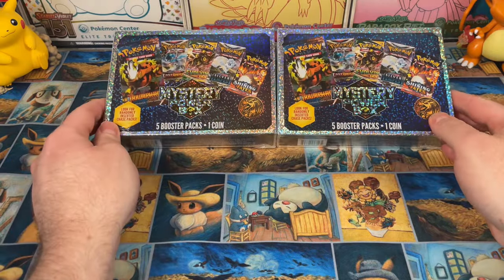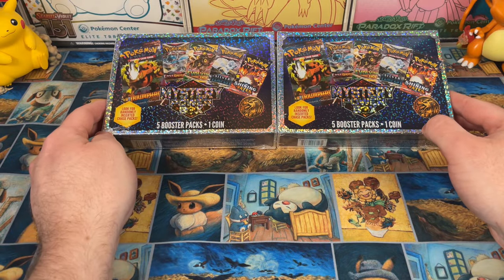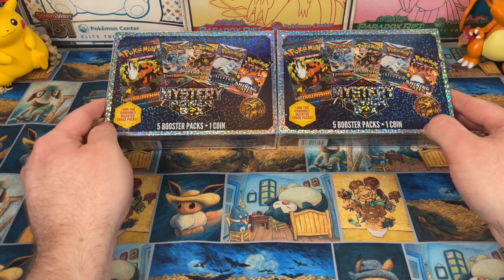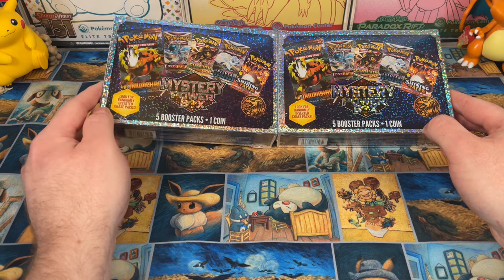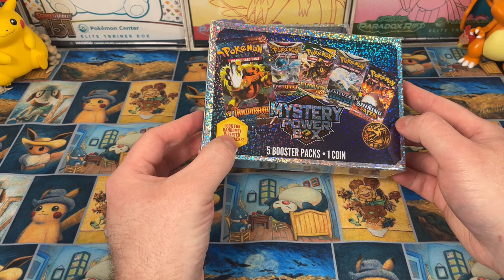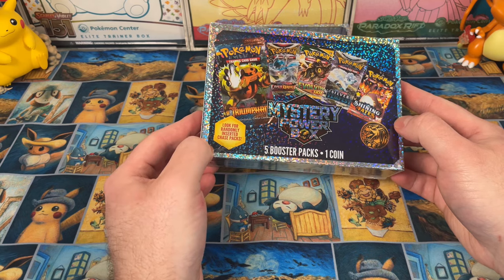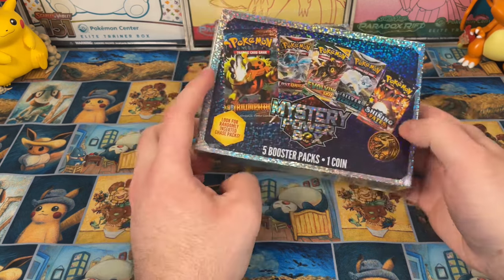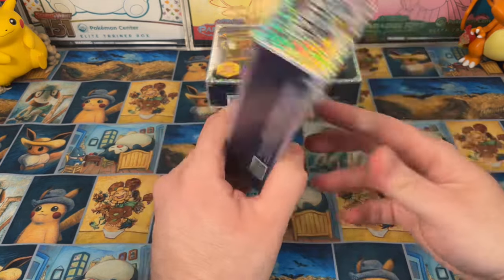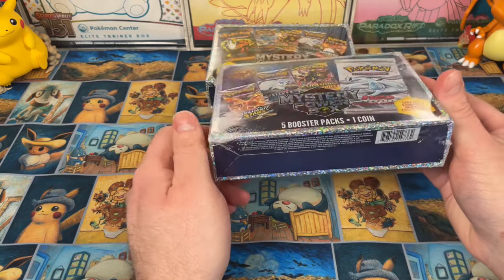Welcome back ladies and gentlemen. I think this is a Walmart exclusive mystery box — these have been out for a little bit but I saw them on sale. Let's open them up and see what's inside. Let's all be disappointed and let's all be scammed together, allegedly. This one looks like it has randomly inserted chase cards, five booster packs, one little baby coin. Shining Fates, Silver Tempest, Evolving Skies, Lost Origins — we have a vintage pack on there as well, doesn't really say anything.